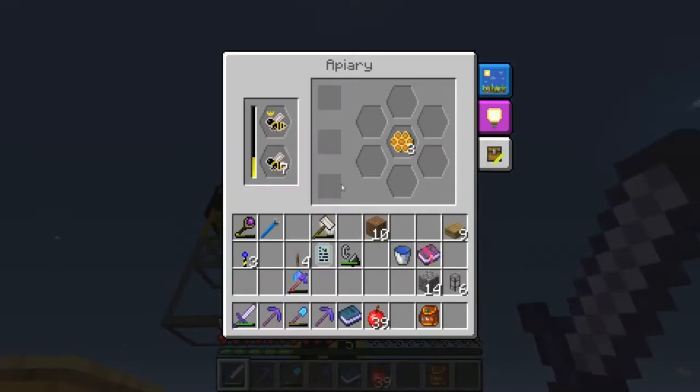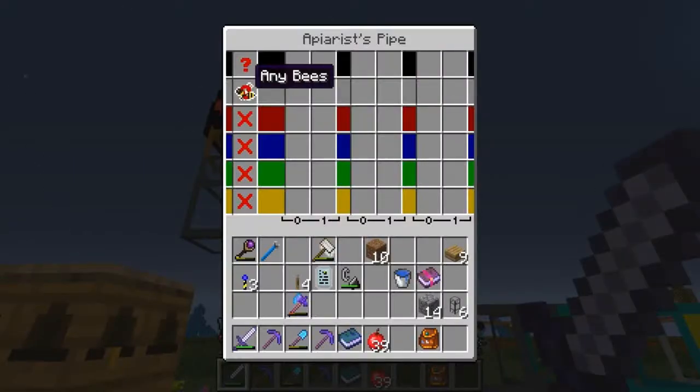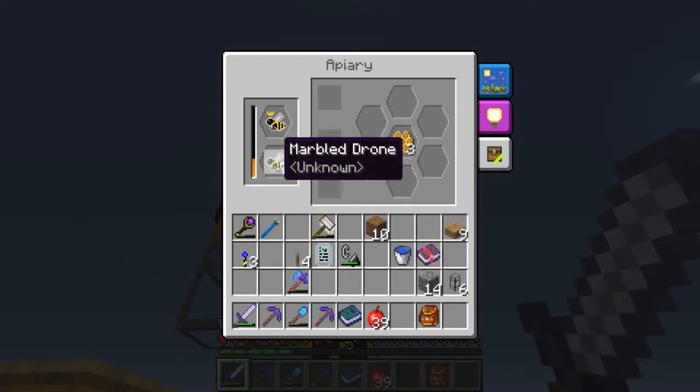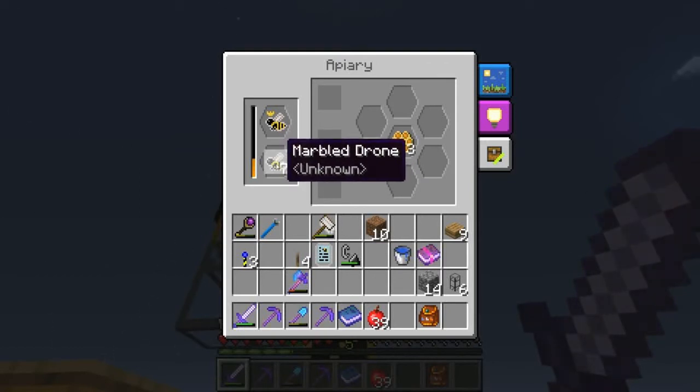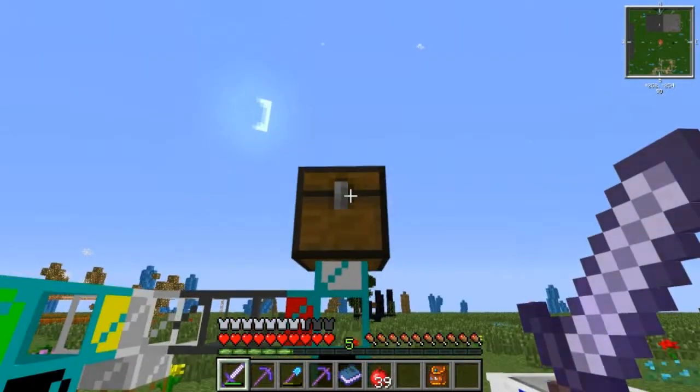It's the same thing with these guys. I figured I'd use the marble drones — it's the same kind of setup, just different colors. These guys stack, and the rocky bee drones do too. Once this fills up, the excess bees are probably going to get shot down the line and end up in the chest here.